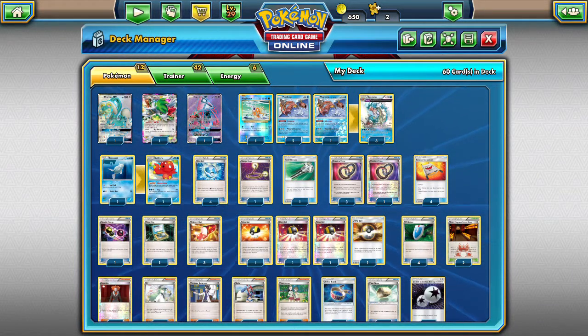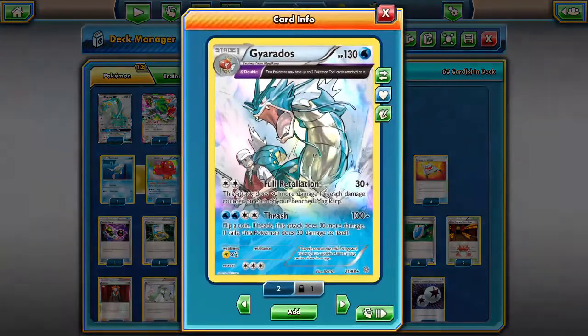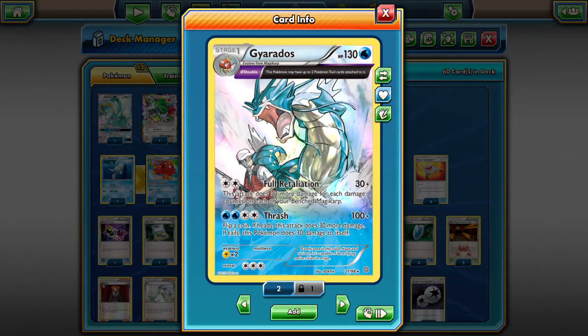Alola friends, Dapper Draba here, and today we are going to bring you another fun deck that we love to play — an expanded Full Retaliation Gyarados with the ancient trait Double, allowing him to have two Pokemon tools.